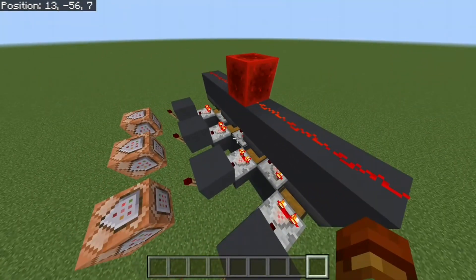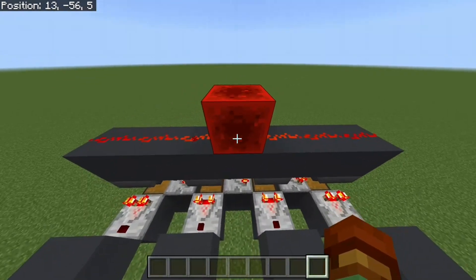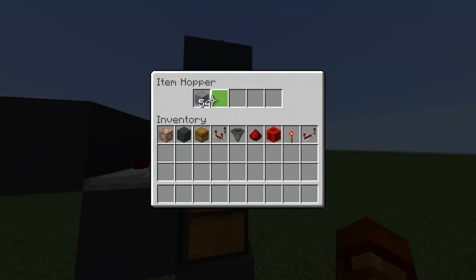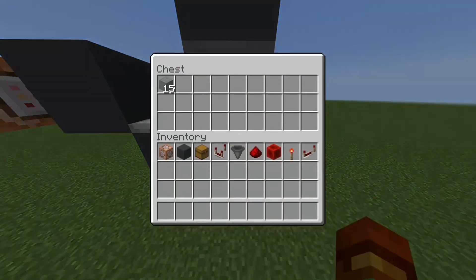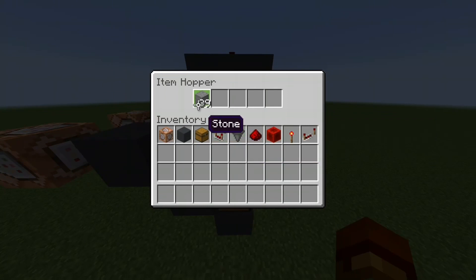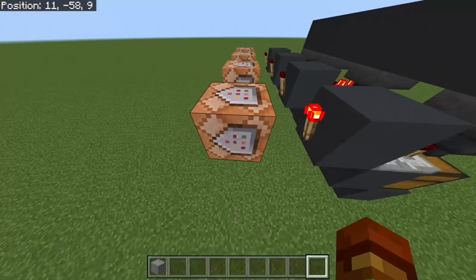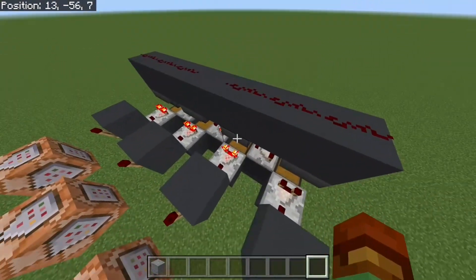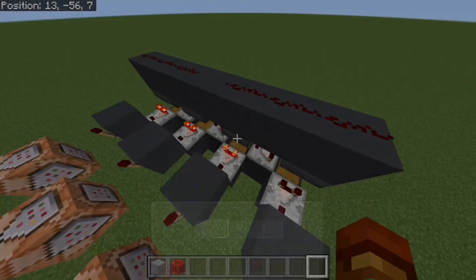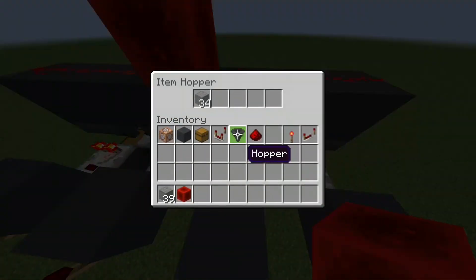When we want it to change, all we have to do is break this redstone block, which will start funneling the items into the chest. When the items are out of the chest, it will say 75 percent — because that's what we set — and it will start funneling the next stage. I'm going to place the redstone block back and that stops the funneling.